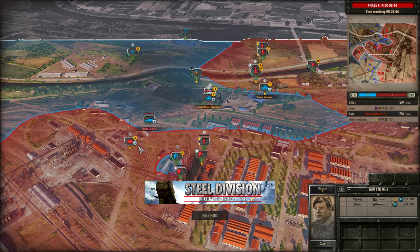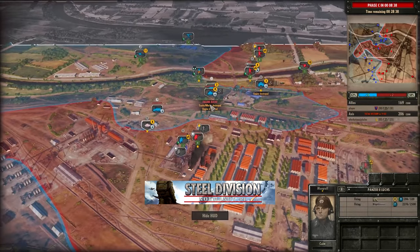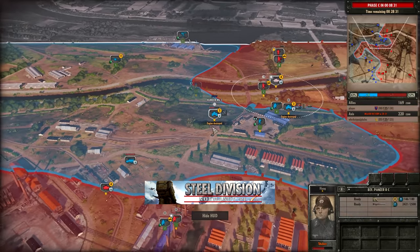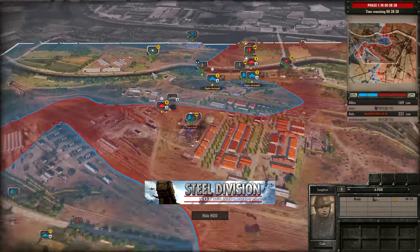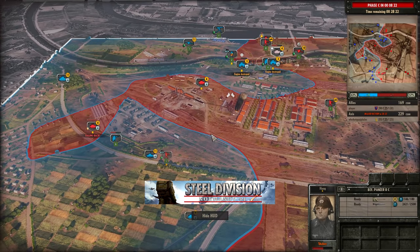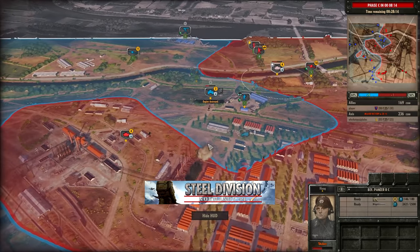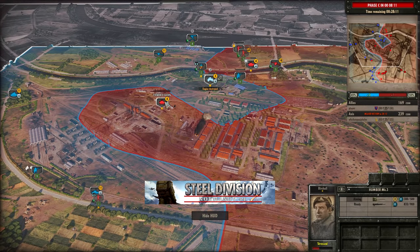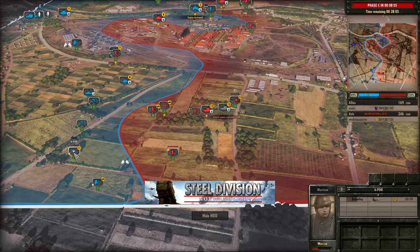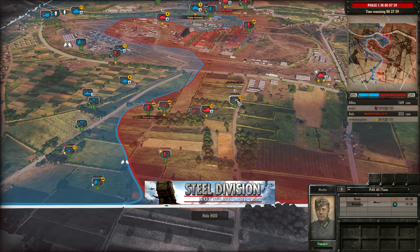The Befehl Panzer II comes in from the side as well — what a pincer engagement onto the Humber Mark III and the Stuart VI, takes out the half-track as well. The 6-pounder fails to kill the Befehl Panzer II — that was wonderful to watch, the mobility of the units being worked around perfectly. The PAK 38 kills off another Humber Mark III, that is really, really nice. Player is in a bit of a sticky spot. Vorhati though doesn't have much infantry to fill up this factory, and a lovely shot there from the unvetted 6-pounder kills the Marder III — Vorhati will not be happy about that.